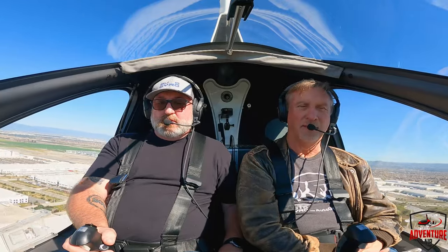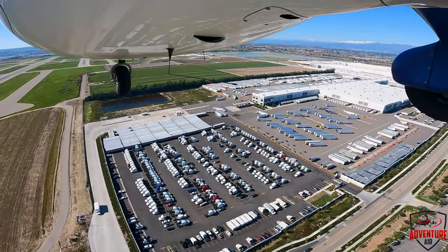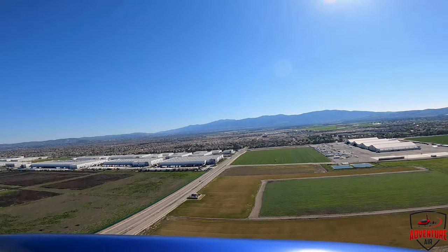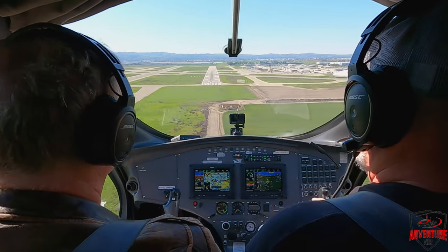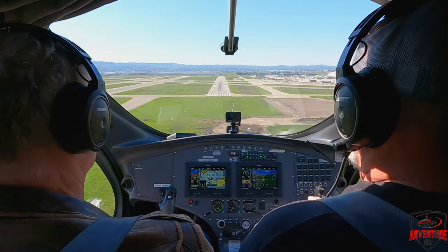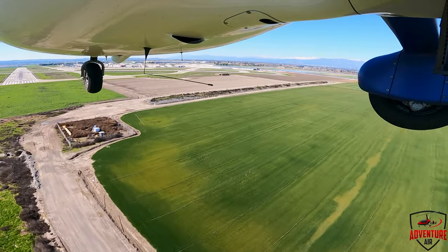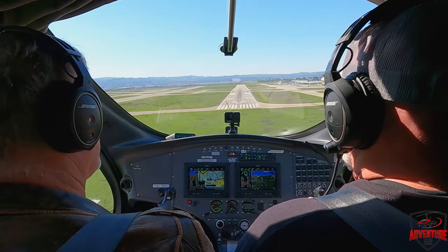Cessna 46 Romeo, traffic 11 o'clock, 3 miles east on approach to Riverside, 2,800 descending — it's a Cessna. Nice and easy, climbing down to one foot — that's the first step. Inbound for Chino, switching at the runway. November 230 to Yankee, Chino Tower, 2,300 to Yankee, Chino Tower, full stop. Cherokee — speed's good, looking good. Don't get too slow, too high. Keep that 60 all the way to the ground.